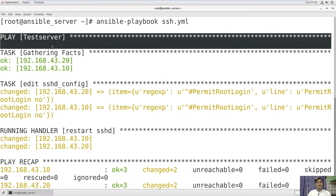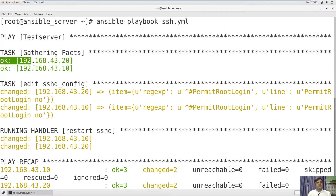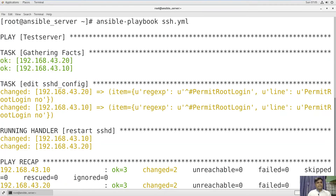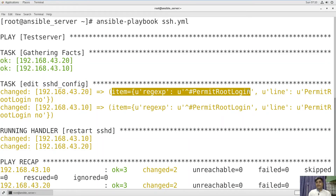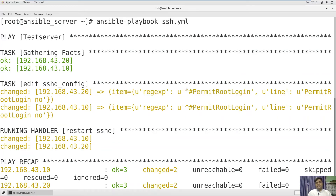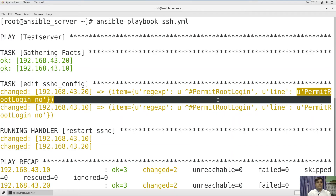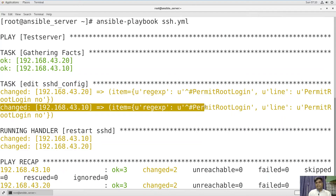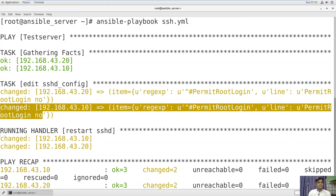We have two hosts: 192.168.43.20 and a second host. As per the playbook, on both servers it will search the line you want to modify using regex — finding the not-commented PermitRootLogin and changing it to 'no'. That is the modification this playbook has done: PermitRootLogin will be set to 'no'. In the same way, it processes the second host — regex finds PermitRootLogin, uncomments it, and puts 'no' in place of 'yes'.